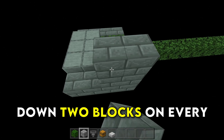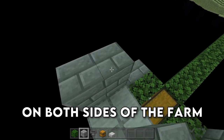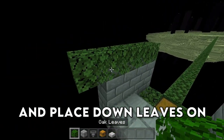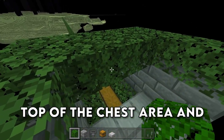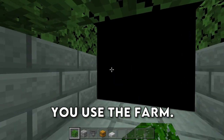We're then going to place down two blocks on every single one of our building blocks on both sides of the farm, and then on top of these blocks, grab some leaves and place them on top like this. Create a 3x2 of leaves over top of the chest area — this is actually going to be where you stand while you use the farm.